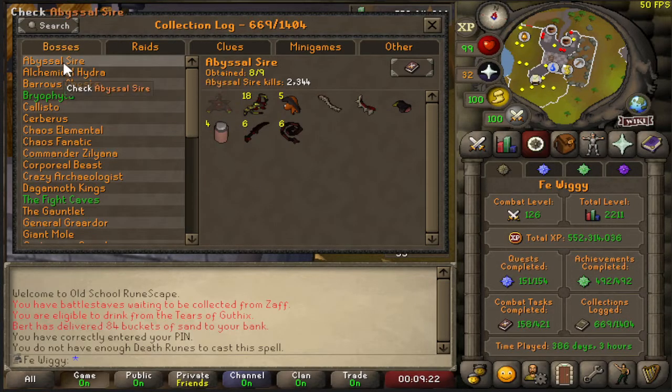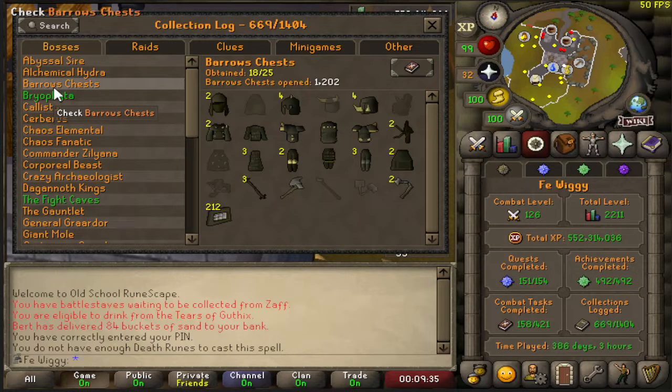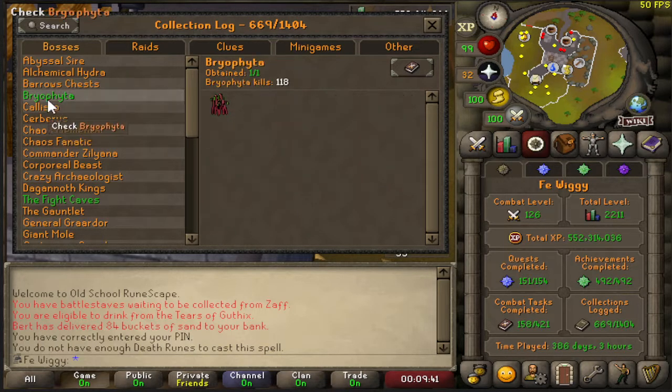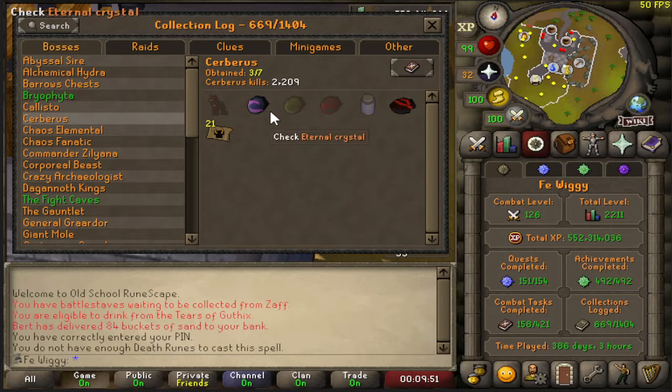Let's start with bosses. Pretty close to completing Abyssal Sire — only need the pet. Hydra I only need a jar. Barrows I'm 18 out of 25. Bryophyta is completed. Kalisto still one out of four. Cerberus three out of seven — most of the items I got pre-collection log.